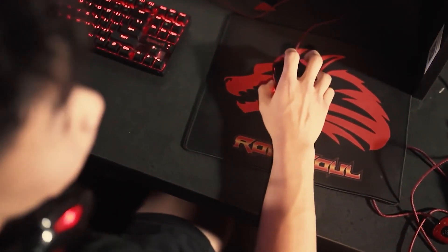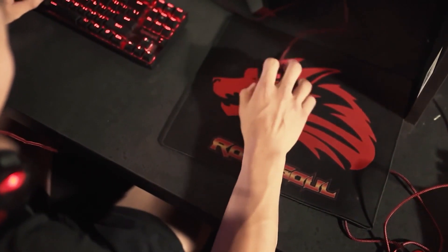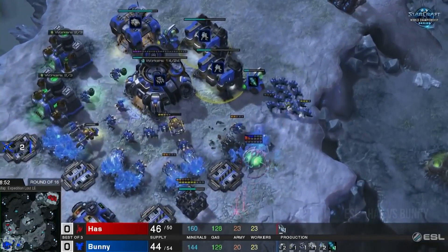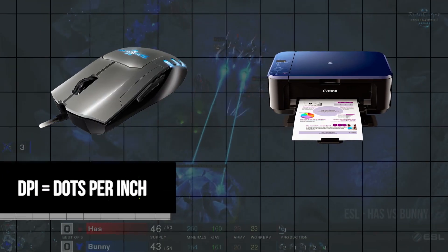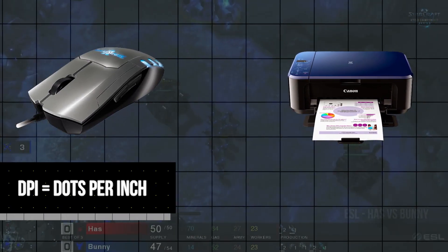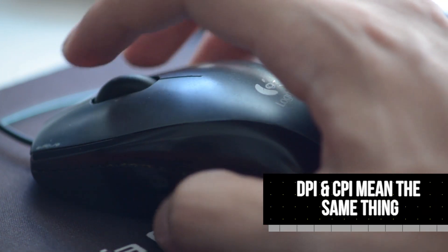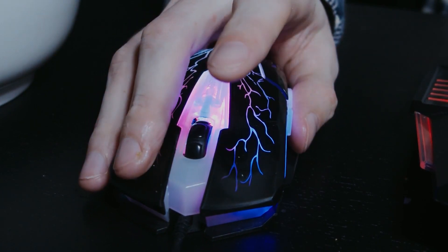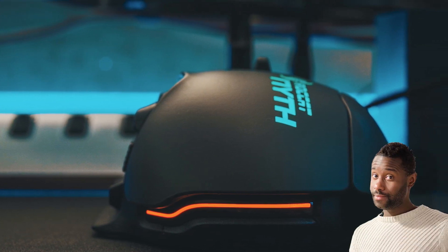Let's start by talking about CPI — counts per inch — which is the real term the mouse measures in. A count is a number that a mouse reports to the operating system to tell how many pixels to move the cursor when moved one inch. You probably know DPI, dots per inch. DPI is actually closer to printers than to a mouse, but it caught on and manufacturers decided to use it because that's what people knew. Except you, SteelSeries — you're out there using it properly, shoutouts to you. So if you see CPI or DPI, know that we're referring to the same thing.